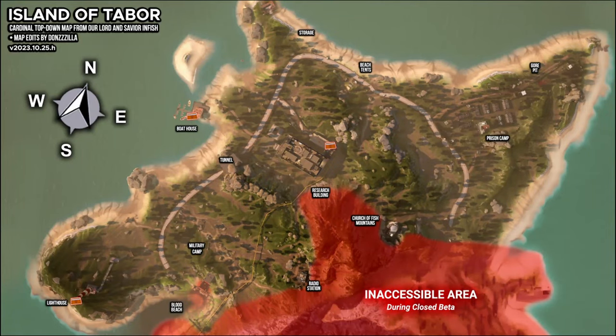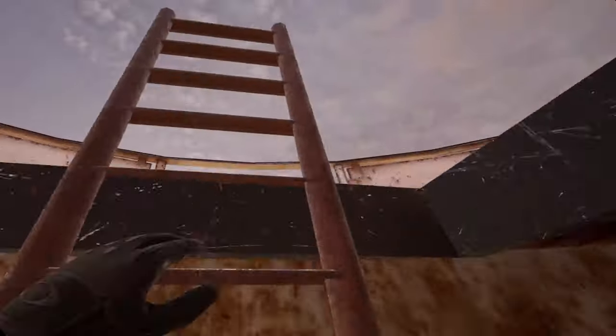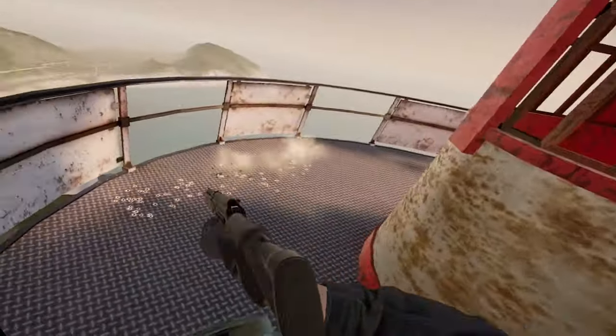Next, I'll tell you where to find flight recorders. There are three possible locations on the island of Tabor. First is the most common known location, the lighthouse. At the top of the lighthouse, a flight recorder can be found right here.